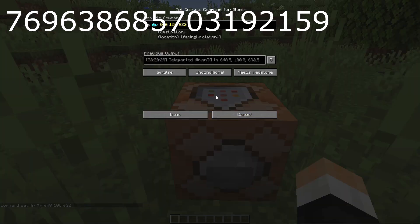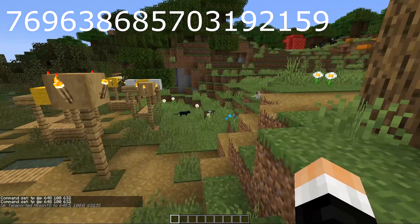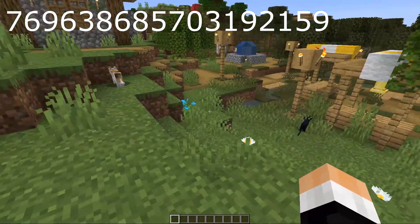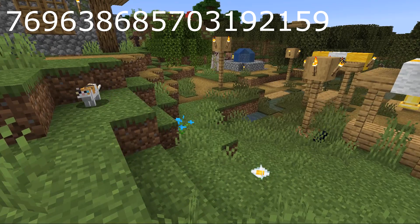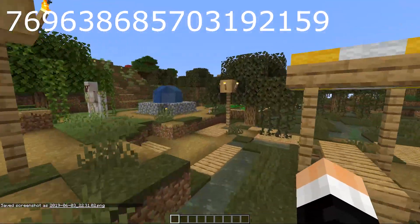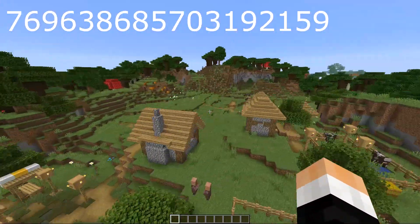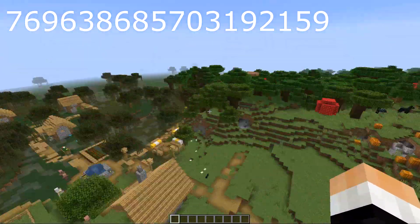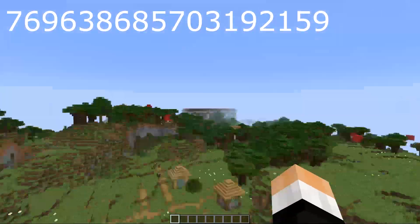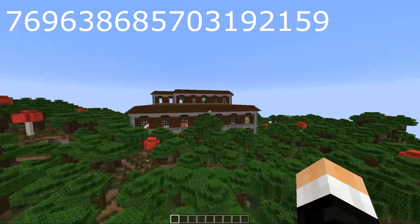All the coordinates will be in the description along with the seeds, so there you go. The seeds are also up on the screen. This is the cat village — I'm calling it the cat village. Look at all the kitties! You can teleport over to this village, and you might wonder why it's so significant. It's in the middle of two biomes, and I always love when villages branch between two biomes. But not only that — we've got a woodland mansion literally nearby.